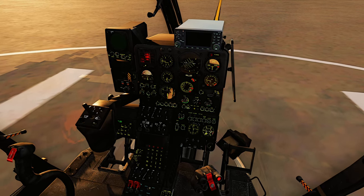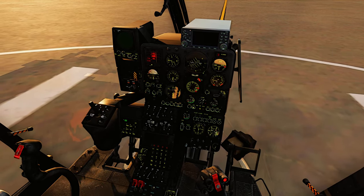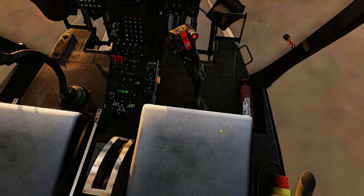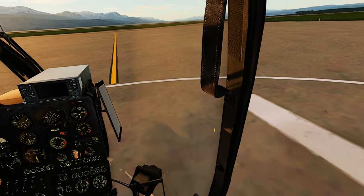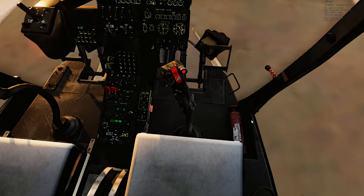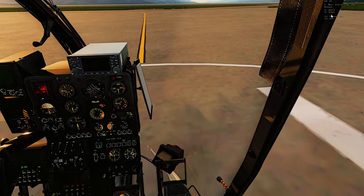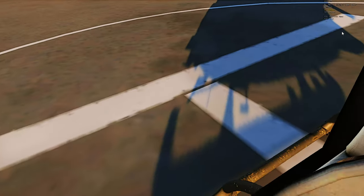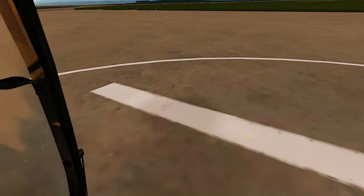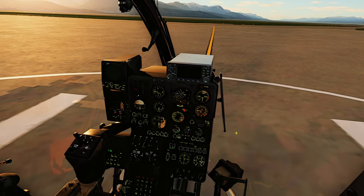Now you can see this little gauge or arrow is actually coming up and your engines are getting spooled up — the blades are spinning. Another thing I normally do during the startup process is go into the F10 menu. On most servers I'll go F10, F8, F5, and then remove the doors. I already have my doors removed for this scenario. I can't stand the doors on the Gazelle because they block way too much view.